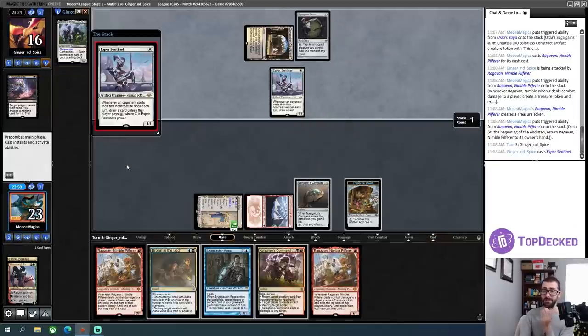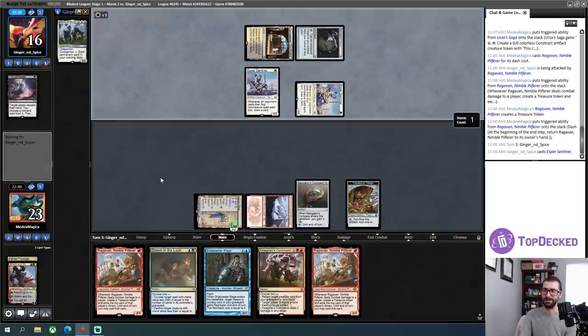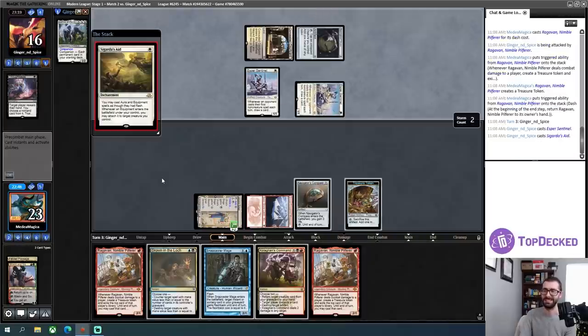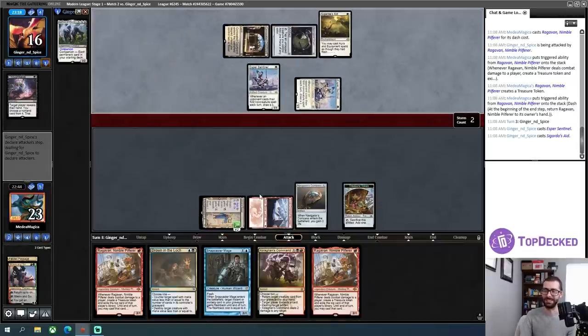Good news — I have intrigued everyone who has seen this decklist so far, so that's potentially good. Officially sort of in the danger zone here, so to speak. Unholy Heat is an okay draw.